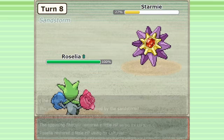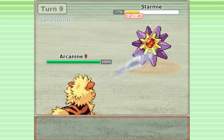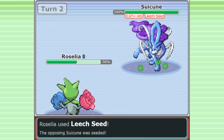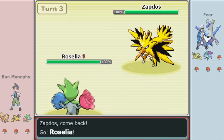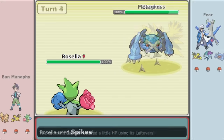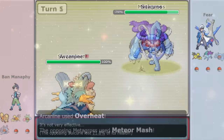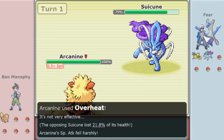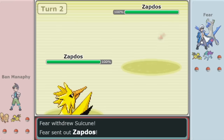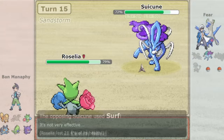Some Arcanine switch-ins like Suicune or Starmie will have ice coverage, but more offensive Starmie variants are limited in their health and vulnerable to that Extreme Speed, and Suicune still gets very punished by Leech Seed. In this game against Fear, the Roselia helped out massively against two of Fear's Pokemon — Zapdos and Suicune. Roselia got its first layer of Spikes up very quickly against the Zapdos, establishing an early advantage. Ban Manaphy played carefully against the Suicune earlier on, going to Zapdos rather than Roselia in case of Ice Beam. But this Suicune ended up only having Surf as an attack, making Roselia an excellent check.